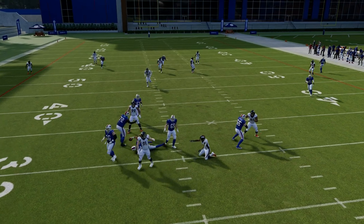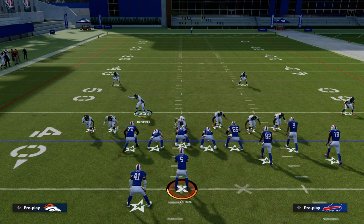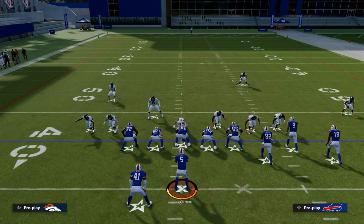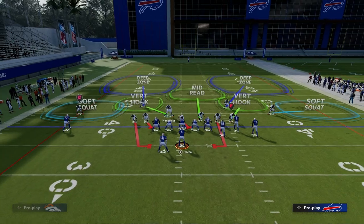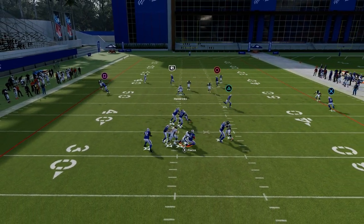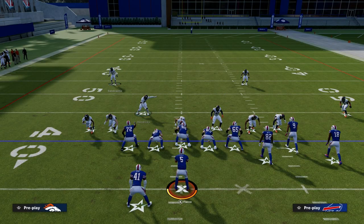You will either scream through the B-gap or loop around the edge every single time. When you bring these safeties down, it also helps with the consistency of this blitz — the blitz just screams in every single time.